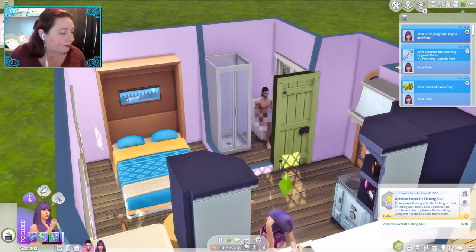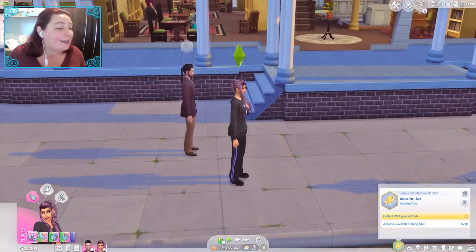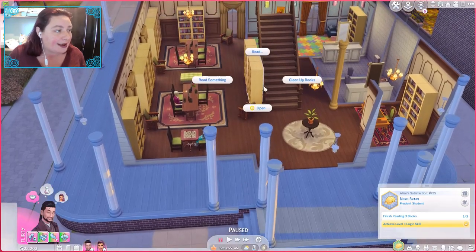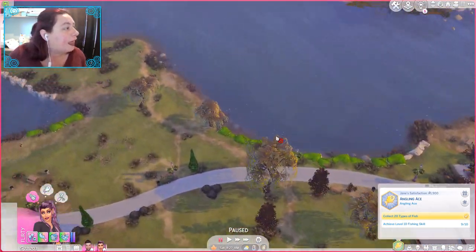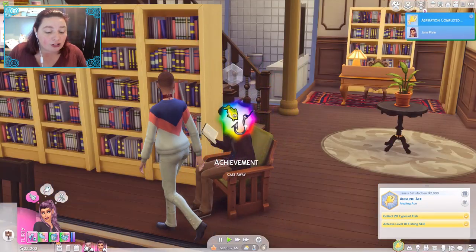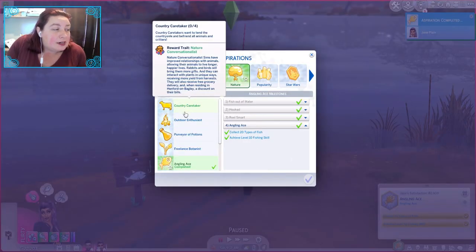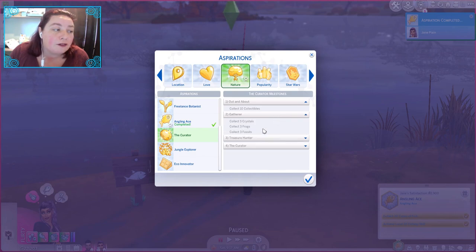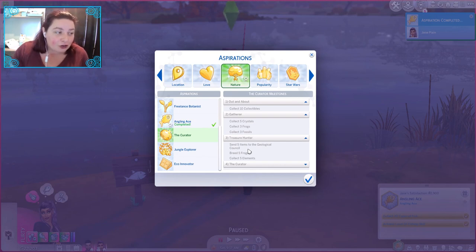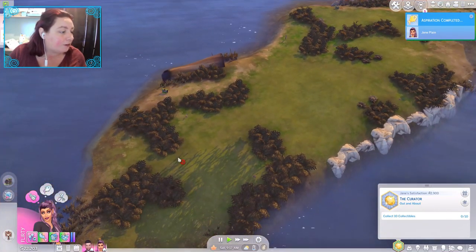I really want her to get this final skill and he needs to read some books — definitely library time. Let's get him to go ahead and read a charisma book. She can head over and do some fishing. She completed it! We have 2,900 satisfaction points. The next aspiration is outdoor enthusiast — no, we don't want that. 10 collectibles: gather crystals, frogs, fossils, send five items to the geological survey. We'll go for that one — we can definitely go around and dig. Oasis Springs is going to be amazing for that.